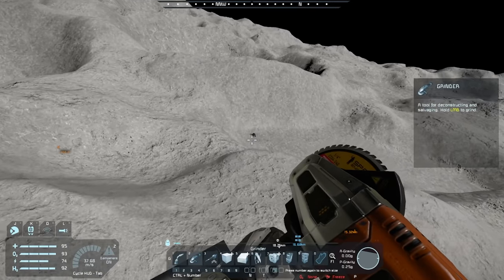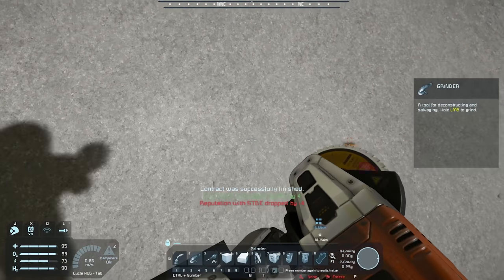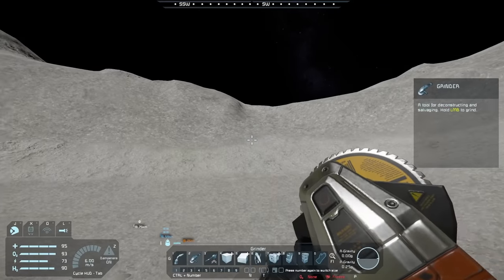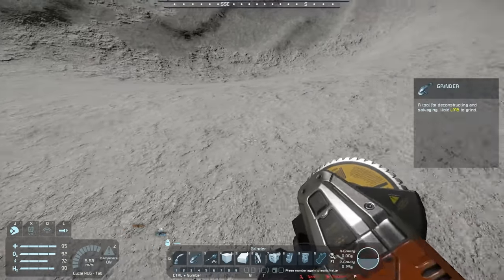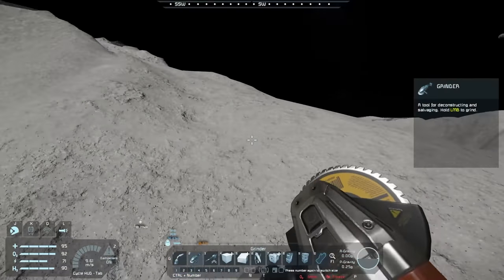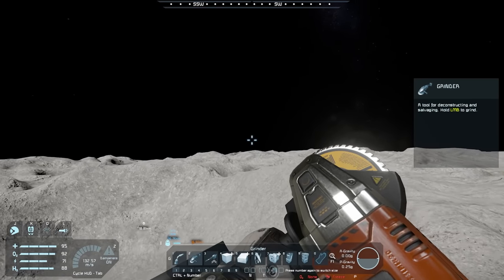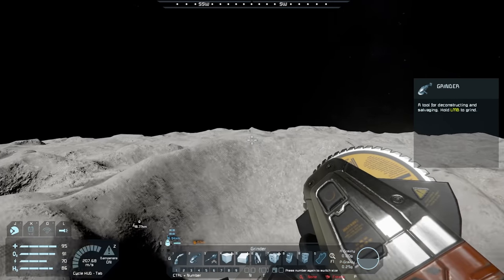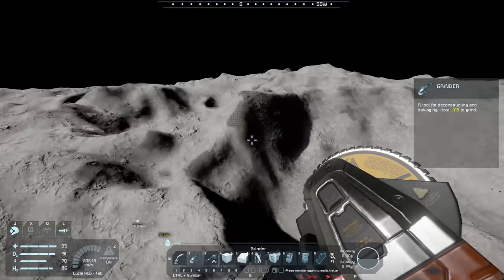I'm going to attempt to grind this — I don't care what you guys say, I'm trying to get some motors. Did I get anything? I guess I did... no, I actually didn't get anything. I just lost reputation. That's fine, it was a very easy mission. I'm already on this side of the moon so I might as well just go all the way around. I think if you get within 15 kilometers, stations are supposed to show up. So I'm a little bit surprised we haven't seen one. We've almost circumnavigated the entire moon.